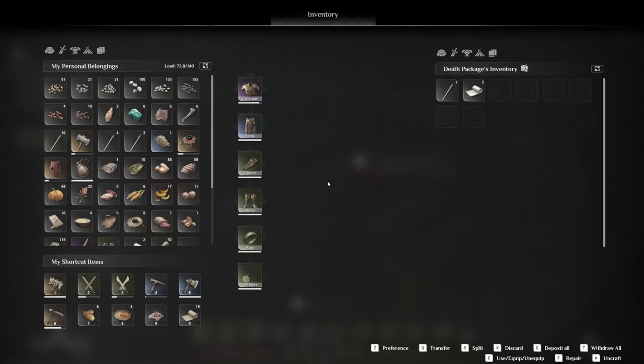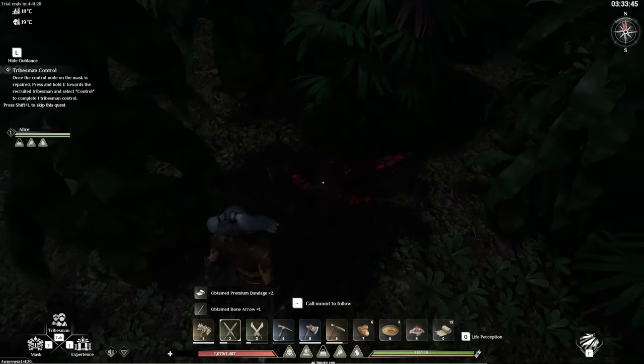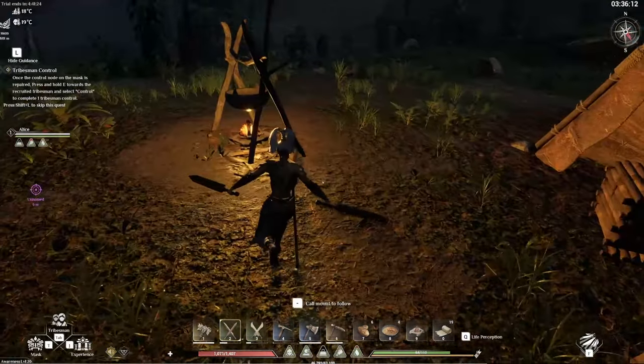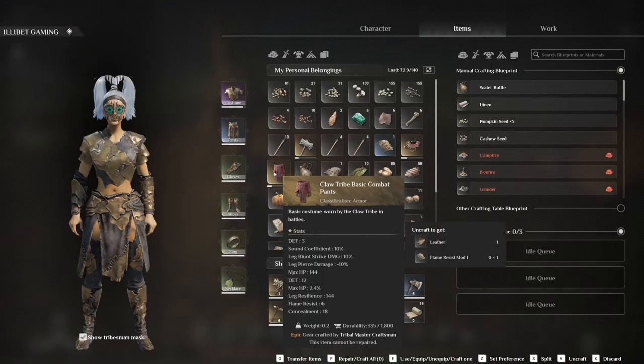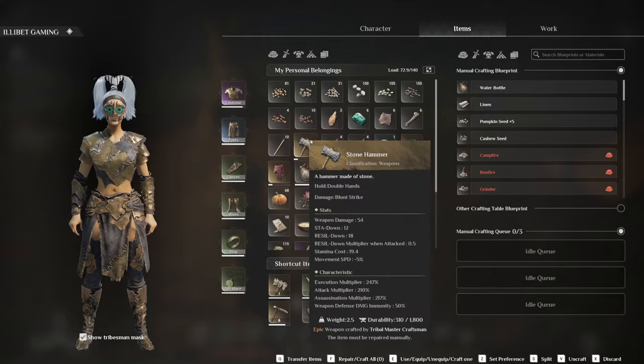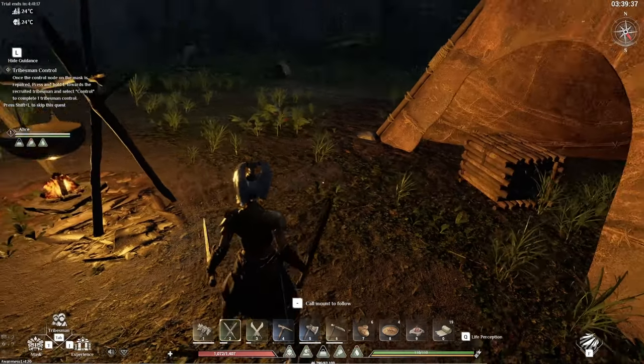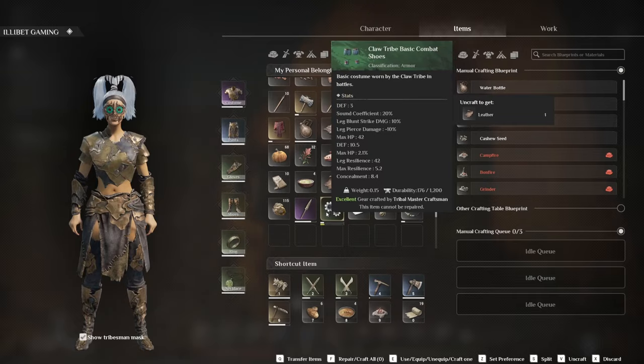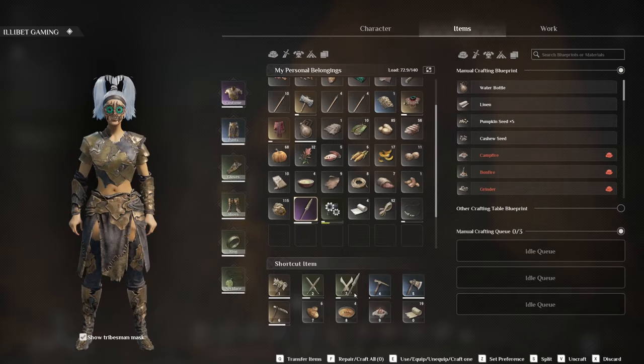They're going to drop some pretty decent stuff. A lot of the time they will drop some good armor and some good weapons for starting out. That's another good reason to deter and then kill guys you don't even want, because you can get their stuff off them, then kill them and dismantle the items you don't want by pressing V, getting yourself some nice easy supplies.